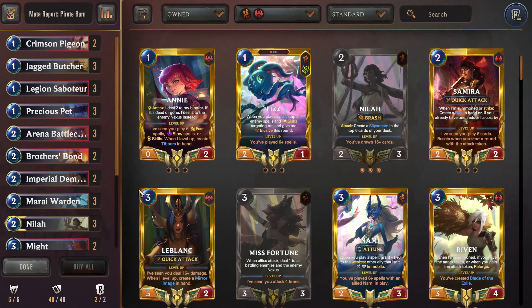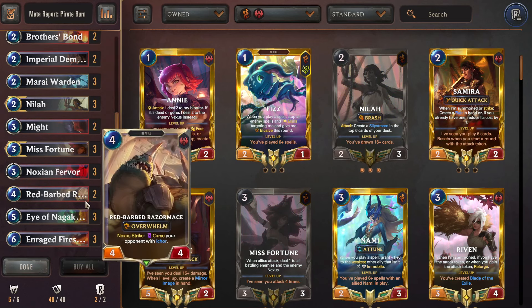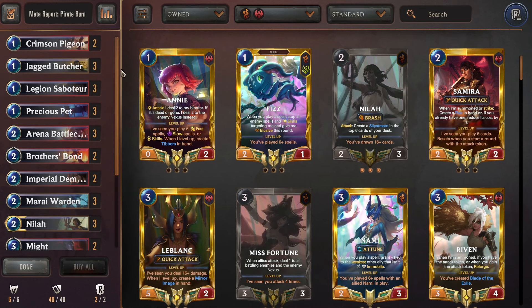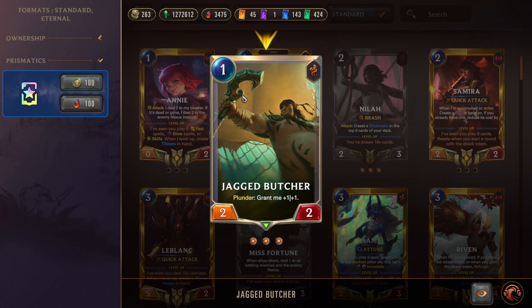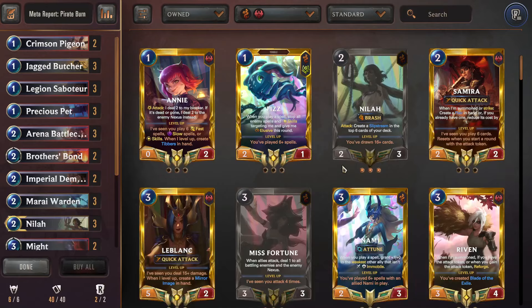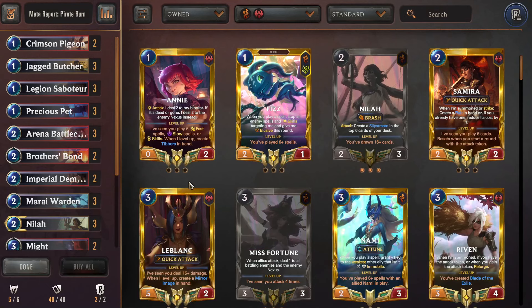This deck just slams units on the board, goes wide, attacks relentlessly — it's aggro burn. It swarms then finishes with direct damage, plus has draw to refill and get to that Fire Spitter plus Might combo for top-end damage. We have Crimson Pigeons to get extra stats, Jagged Butcher as a 2/2 that can become a 3/3 — we care a lot about the one-drops and their stats. Saboteur is another aggressive one-drop that deals direct damage. Precious Pet is an aggressive one-drop with Fearsome, making it harder to block.